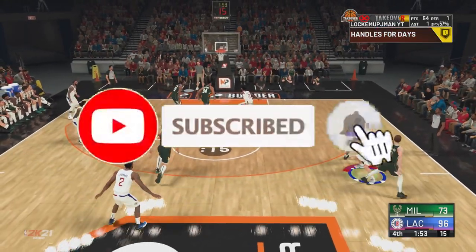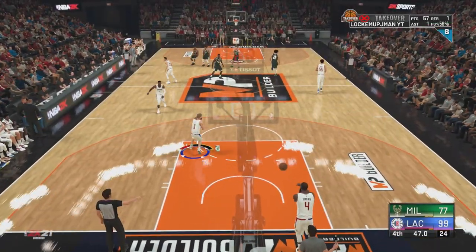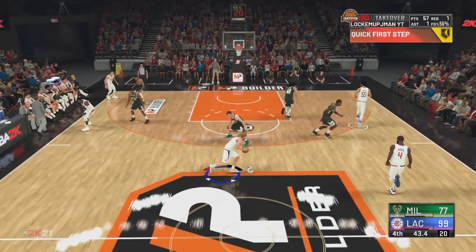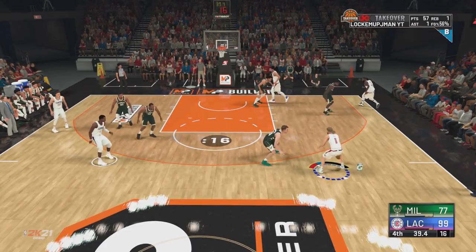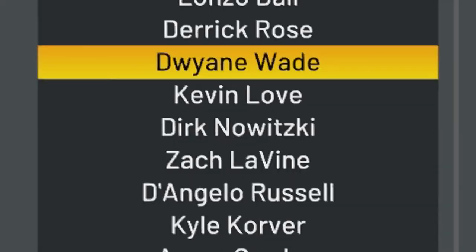If you're wondering what build I'm using in this video, I'm gonna leave a card — it is my Trae Young build. If I don't remember to leave a card, it'll be on the end screen. Without further ado, the jump shot is Dwyane Wade. Man, I love this shot.